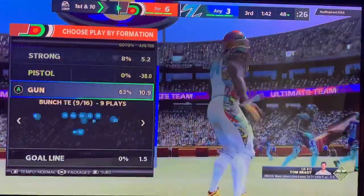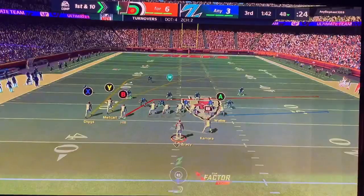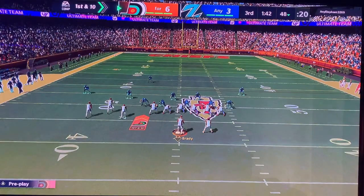Let's go to Bunch Tight End and do PA Boot Over. I'm about to put a delay fade on. Waller block Kamara and then try to snap this as fast as possible.